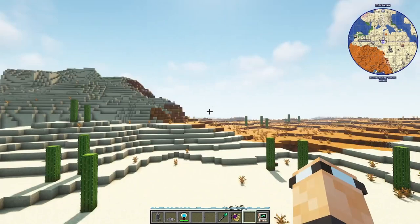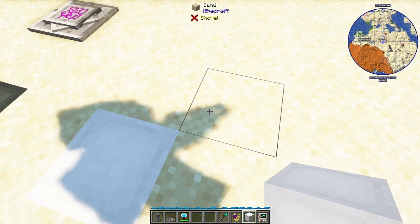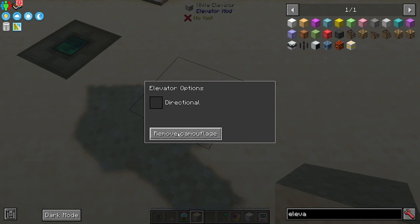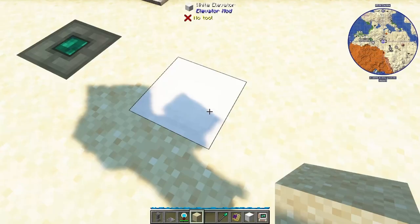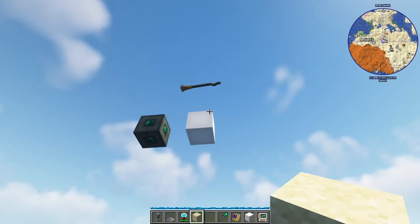Speaking of elevators, there are also white elevators from another mod — you can camouflage them by right-clicking with a block, and right-click again to remove the camouflage. Stand on one, press space to go up, and press shift to go back down. Really nice for compact bases where you don't want a big staircase.